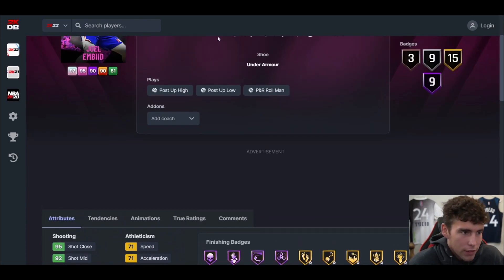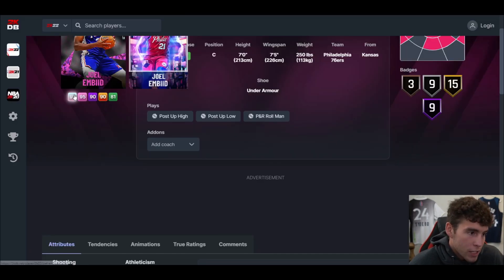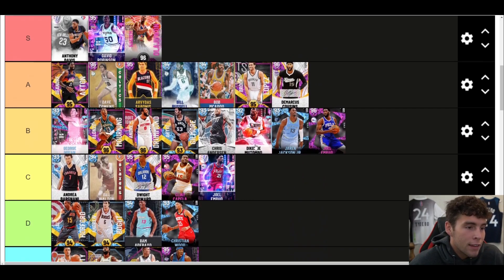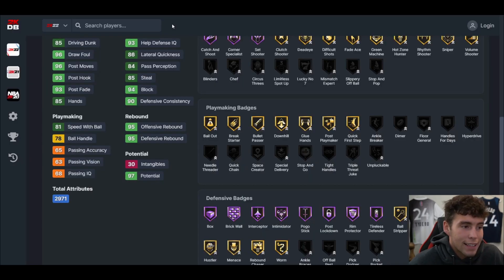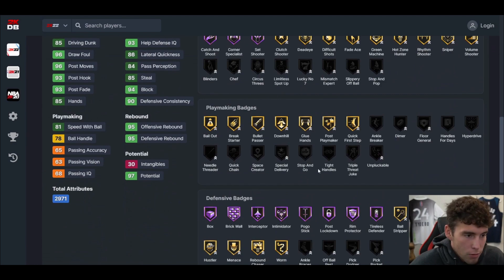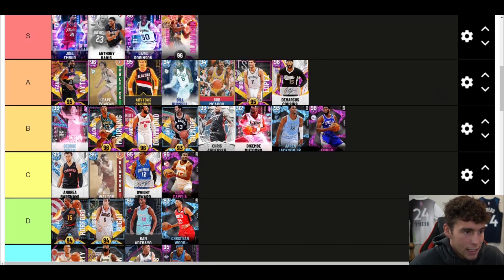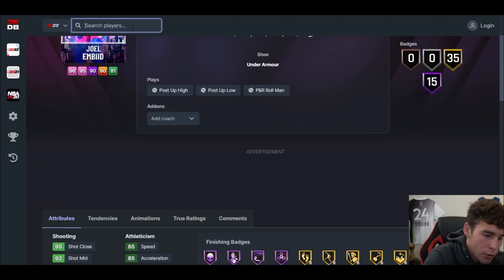The pink diamond Joel Embiid was okay — 71 speed, not great laterally, but could compete on the interior. He was B or so tier caliber. Now the new Galaxy Opal Joel Embiid — now we're talking about a top big in the game. He's the top big in the game or up there. Chris Taps and AD are obviously up there as well, but Embiid is every bit as good as those guys. This card can do no wrong on the court — absolutely immaculate.